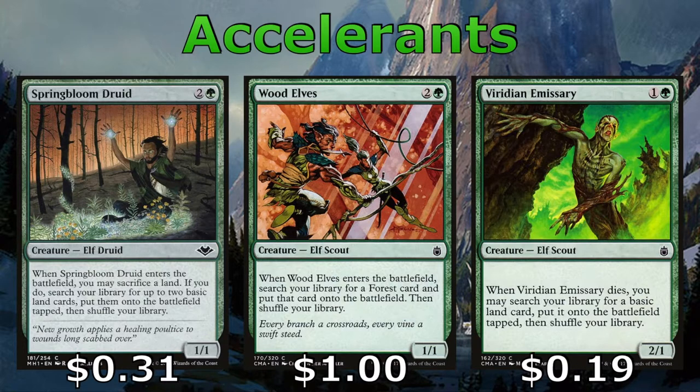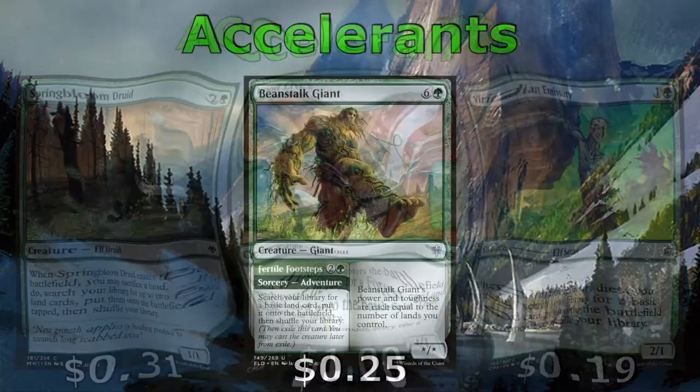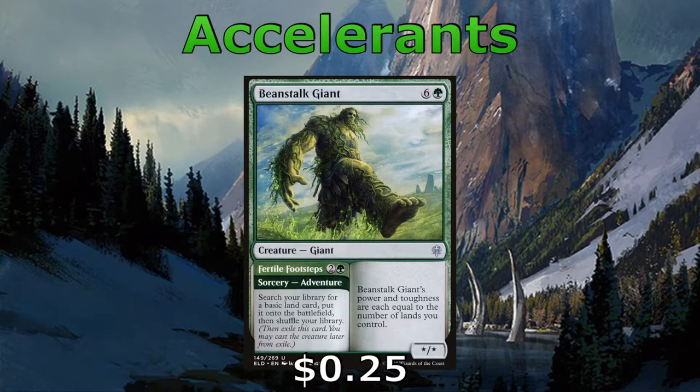Do note that the Wood Elves will only get us a forest. Lastly for accelerants, we have the Beanstalk Giant, which you're going to want to send on an adventure, fetching a land to the battlefield, and then putting the giant into exile, allowing us to cast it from exile, giving us a big beater.